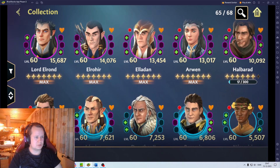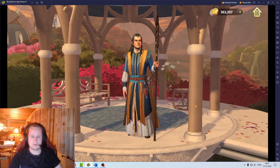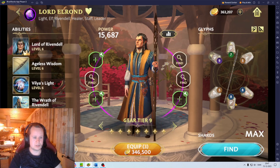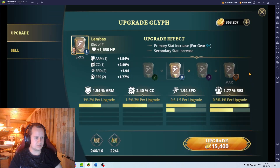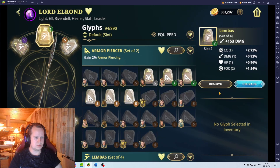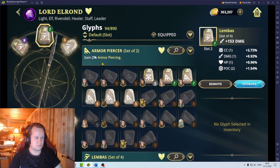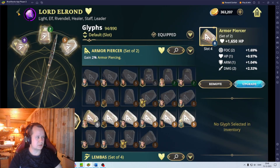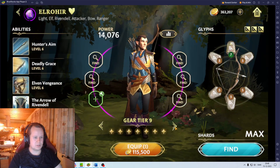So just a little bit of a look here — you can see my main team basically. I want to go a little bit into my glyphs. As you can see, I'm working on Lord Elrond, getting his glyphs up. We'll actually do one of them now. Is that the one we want to do? Actually, we don't want to do his glyphs then — we want to go over and focus on Elrond here.